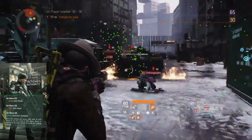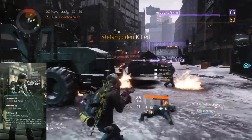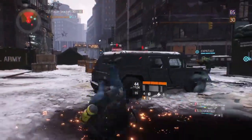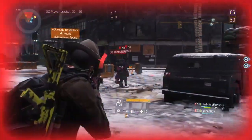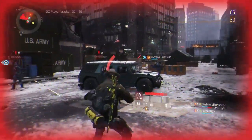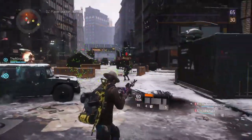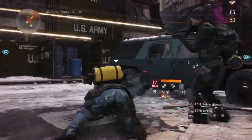With four pieces on, you unlock the talent Tactician's Authority. Every 60k damage your group deals adds 1% skill power to you, for a max of 100% bonus. The bonus is reduced by 1% every second the group isn't dealing damage. So if you're the one wearing this, you're going to have really powerful skills — whether you're using Seeker Mines, Smart Covers, Sticky Bombs — everything is going to be super powerful.